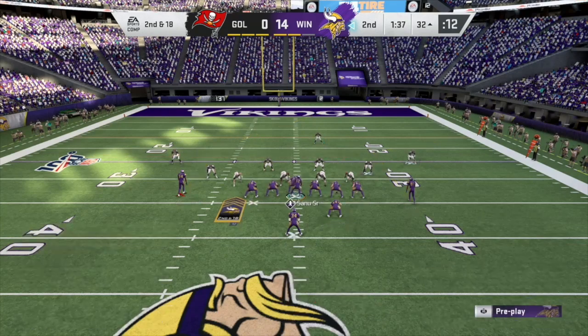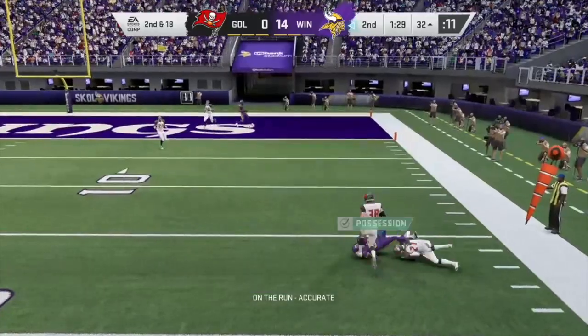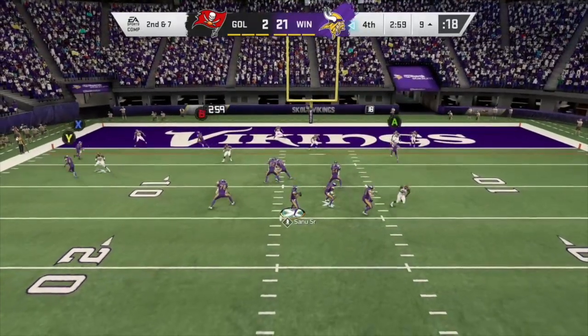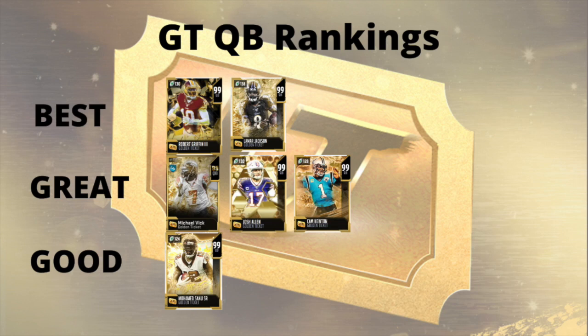Throw under pressure is hard to get a clip of, but going off the couple of games I played in weekend league and the solos, I think his throw under pressure is fine. He's very good compared to non-Golden Ticket quarterbacks, but among Golden Tickets he's probably one of the worst. Here's where I rank him in the Golden Ticket quarterback rankings — I think he is the only 'good' tier quarterback, with all of the other ones belonging in a separate tier above him. That said, if you're selecting someone like Taylor Mays as your free Golden Ticket and want a cheaper Golden Ticket quarterback, he's a great option. The difference between the best, great, and good tiers is really not all that much — all of these quarterbacks are super good and really hard to beat.